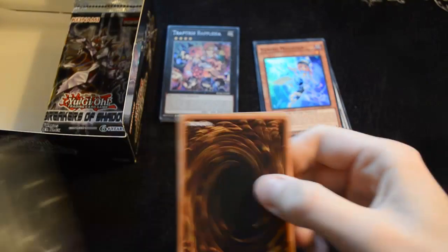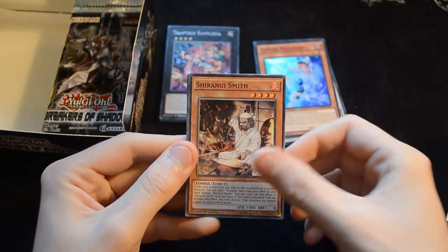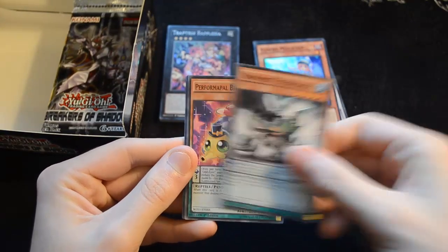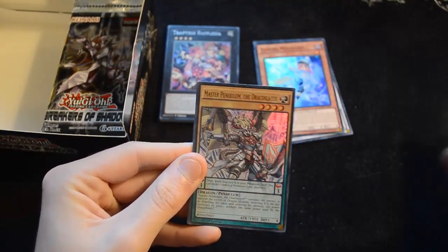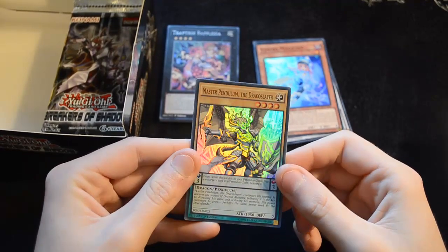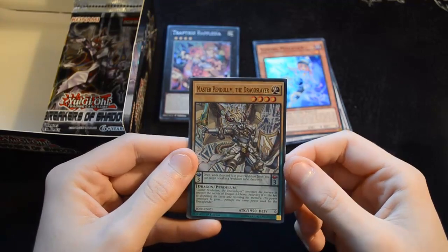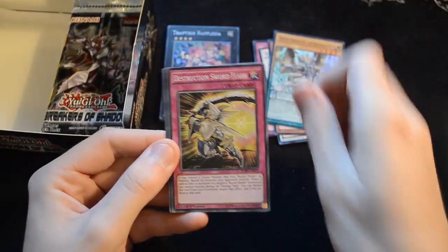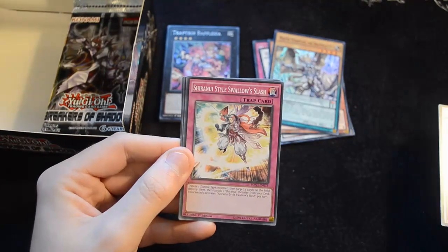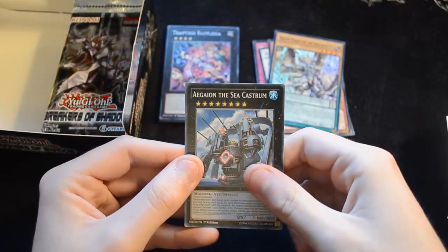I have to say the artwork on some of the Buster Blader cards is absolutely phenomenal. Then we have Shiranyu Smith, Dynamis Stegasaur, Performapal Bitbite Turtle, Goyo Defender. We have a Master Pendulum the Dracoslayer — the new Dracoslayer card that's really key in this set, really nice looking. Then we have Destruction Sword Flash, Shiranyu Style Swallow Slash, Dragon's Bind, and Aegean the Sea Castrum.